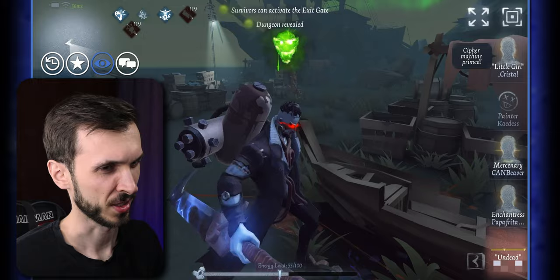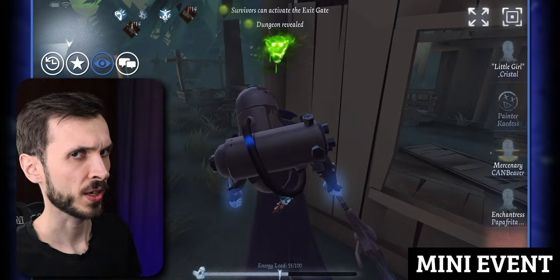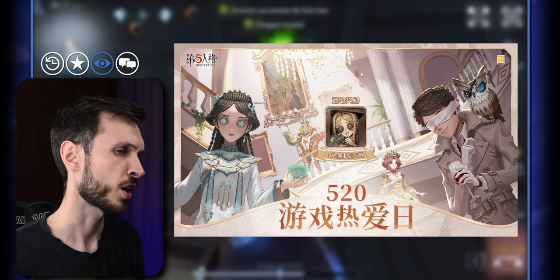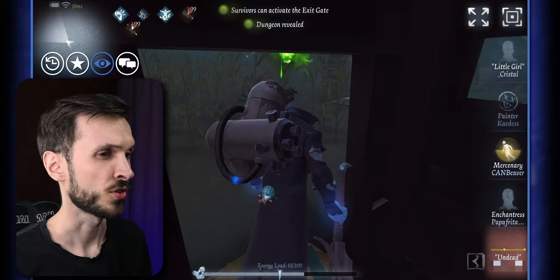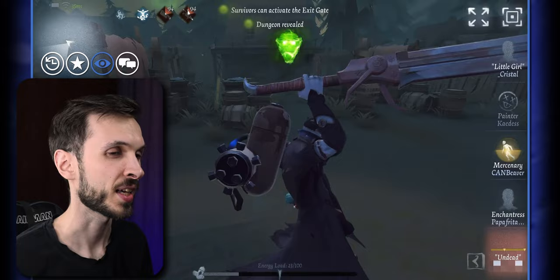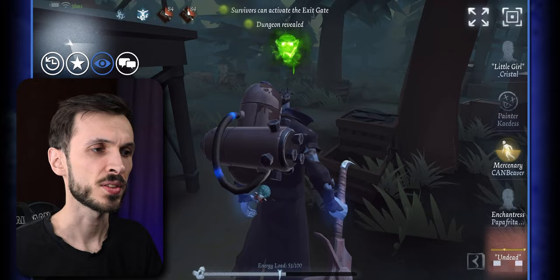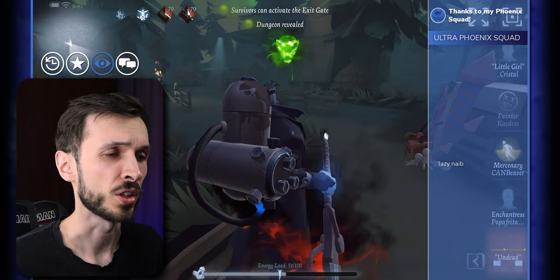They've also revealed a small event coming in the future — something I think we've had in previous years. We're getting the 520 Gamer Love Day event. During this event, if you complete missions, you'll be able to receive a special portrait called Ghost Ideas — or at least that's how it translates from Chinese. There will probably also be some clues and fragments as rewards. It looks like a nice portrait featuring Little Girl, as far as I can tell.